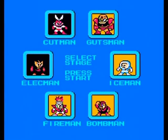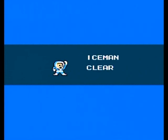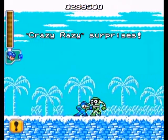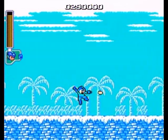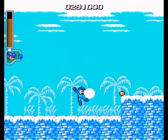All right, so now we got the Magnet Beam. And Elec Man's power is super effective against Ice Man. We can now play Ice Man stage. I saved the Magnet Beam until I got to this part for a reason — because it's... I would say it's... I hate you... practically necessary for this particular stage.